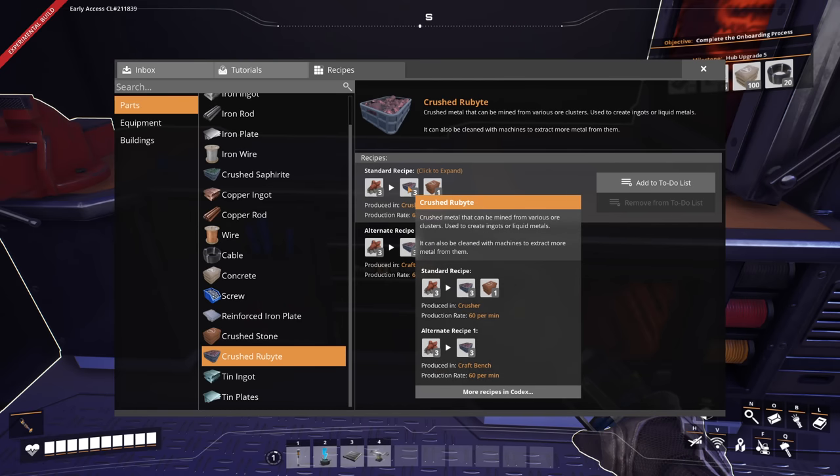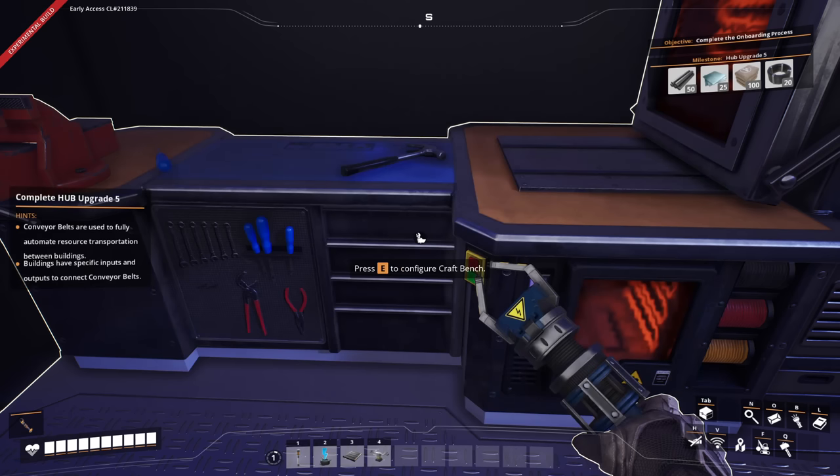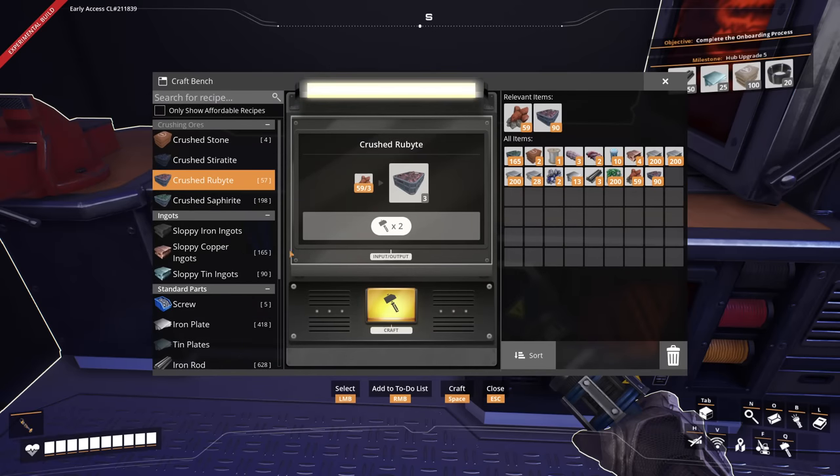The standard recipe is actually in a crusher, which must be one of the machines. I'm gonna actually get crushed rubite and crushed stone. It looks like the byproduct of the crusher is going to be the stuff that turns into concrete, forever. So I hope I'm swimming in concrete — I love it.